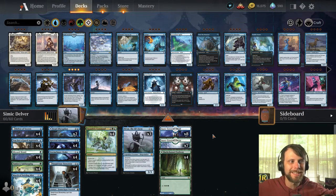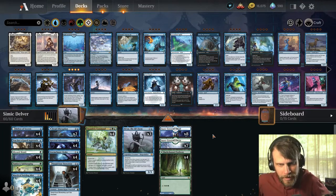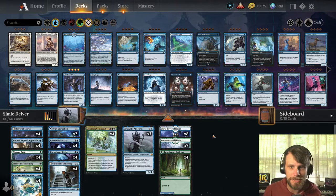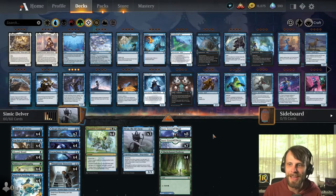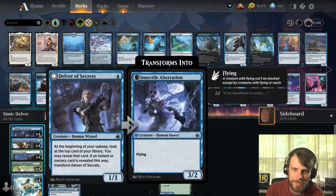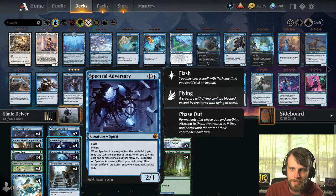It is Simic Delver — more importantly, it's more of a tempo deck. This is created by Hello Good Game, so thank you so much. I did see this on Aether Hub. Anything with Delver usually catches my eye and this is a really cool one. As far as the creatures go, we do have the Delver, Suspicious Stowaway, Storm Chaser Drake, Spectral Adversary — all really good things.